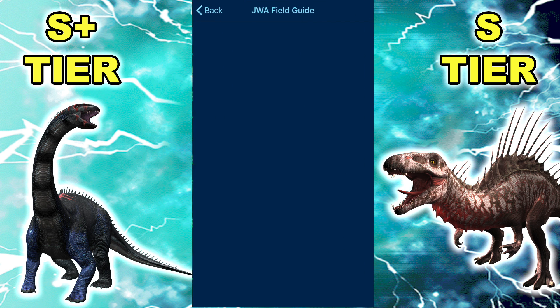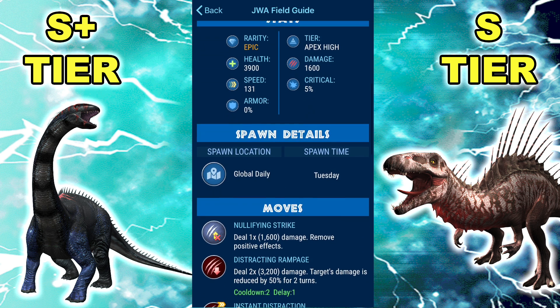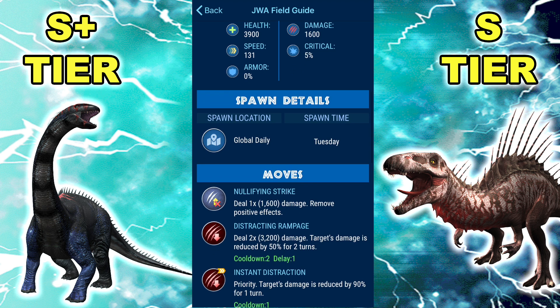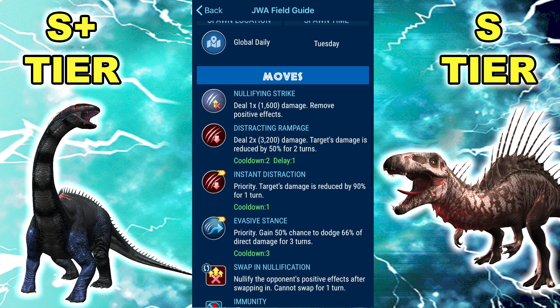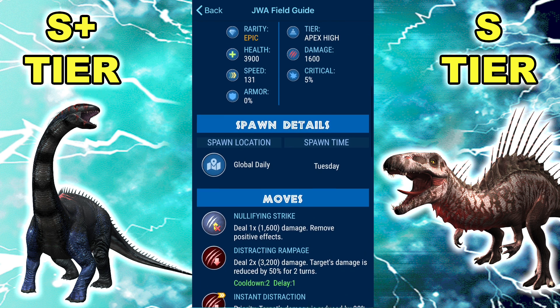Last one — our resident S-tier Epic, Procerathomimus is still sticking around. It got a decent direct buff but also again the meta kind of screws with it. 3.9k health, 1.6k damage, 131 speed, 5% crit, no armor, Null Strike, Distracting Rampage, Instant Distract, Evasive Stance, Swap and Null, Immunity. The reason it made S tier right now is because it is really strong.